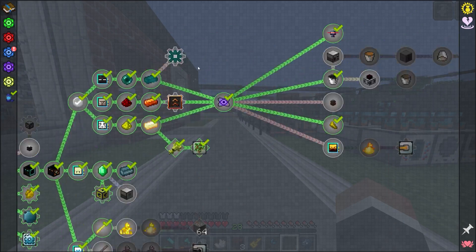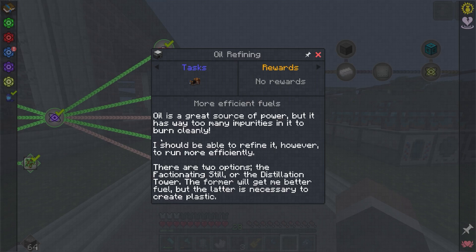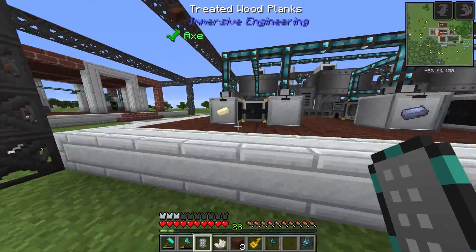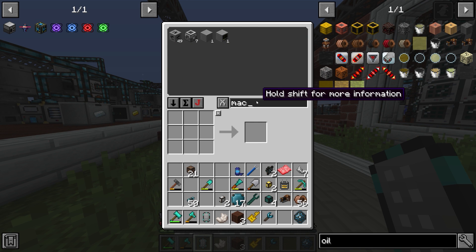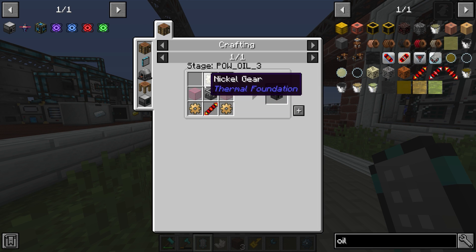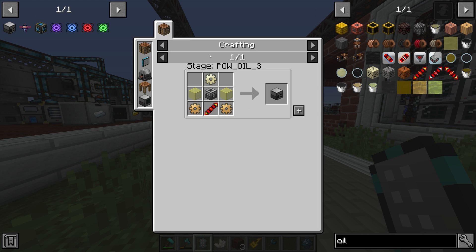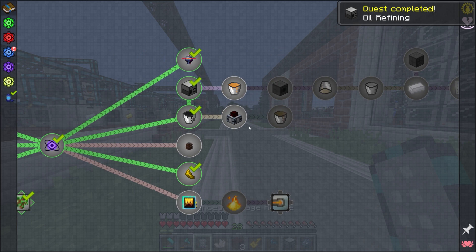Over here we should be able to make the fractionating still now. It doesn't look too difficult to make. Between streams I requested a few more machine frames because we had to make new machines. We do have a couple of machine frames in the system. We just need a nickel gear, two constantan gears, and one redstone reception coil to make our first fractionating still.